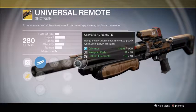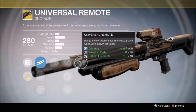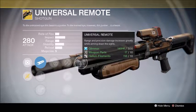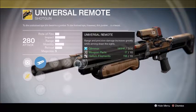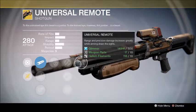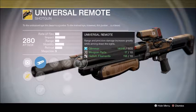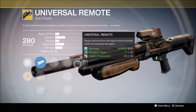In year one this wasn't used much — the Thorn and Last Word meta dominated up close, Hot Moon and Thorn dominated everywhere else, so Universal Remote was largely ignored and the perk wasn't as good as people thought. But they really reworked this gun and it's come back strong. It's one of the top-tier exotics in the game now. You don't necessarily need it before Rise of Iron, but if you have Strange Coins to spend and don't have it, pick it up.